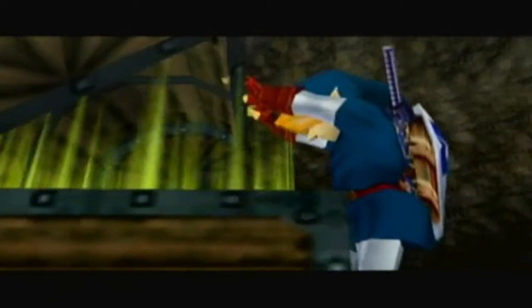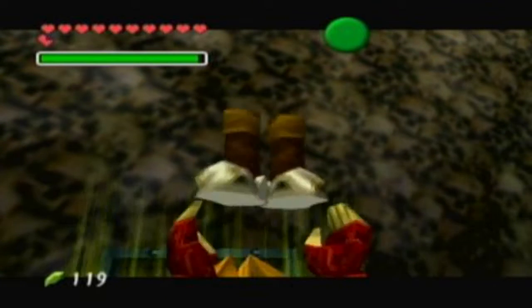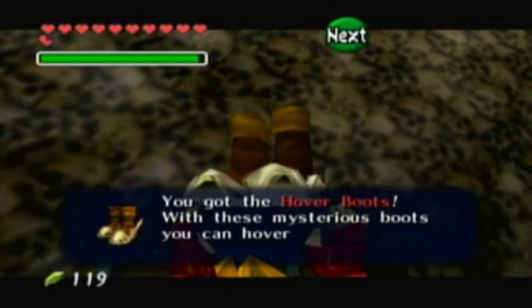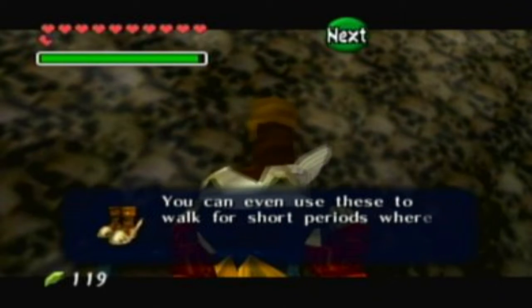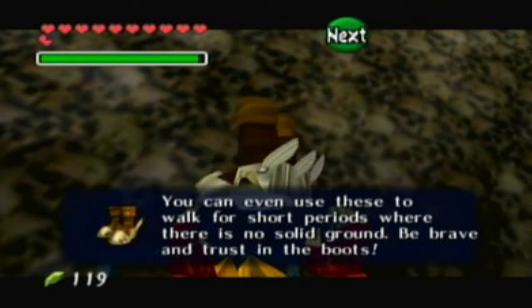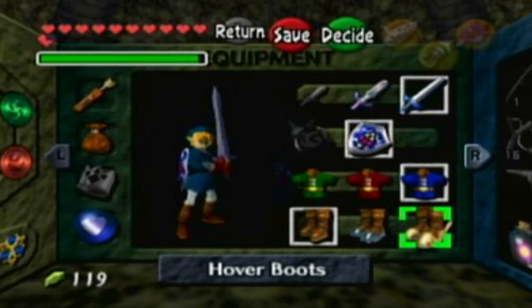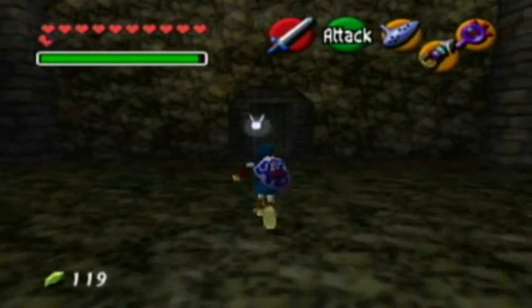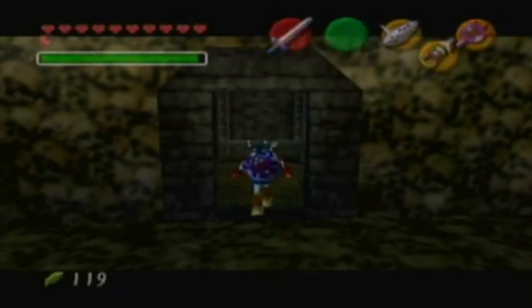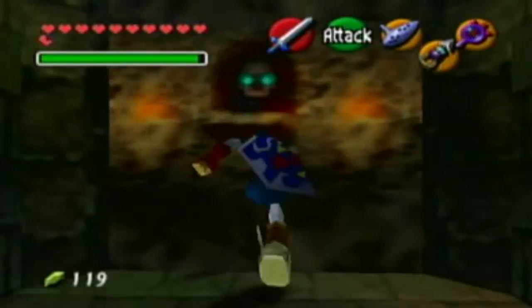Let's go ahead and open up this chest, and we've already obtained the dungeon item — the Hover Boots. With these mysterious boots, you can hover above the ground. The downside: no traction. You can even use these to walk for short periods where there is no solid ground. Be brave and trust in the boots. These boots are very useful sometimes, and they will be annoying to you sometimes. When I first played this game, I thought these were like slippers or something. What is Link going to do with slippers? I mean, seriously.